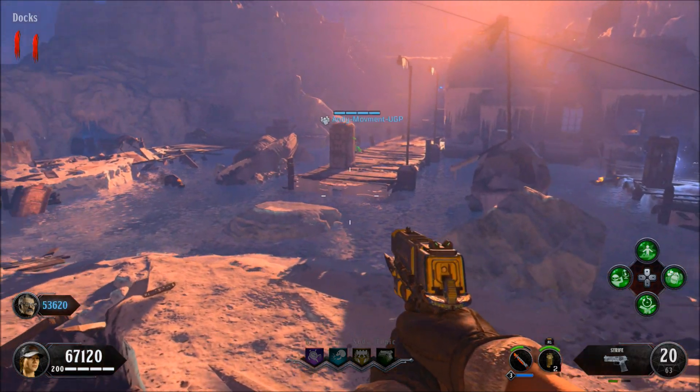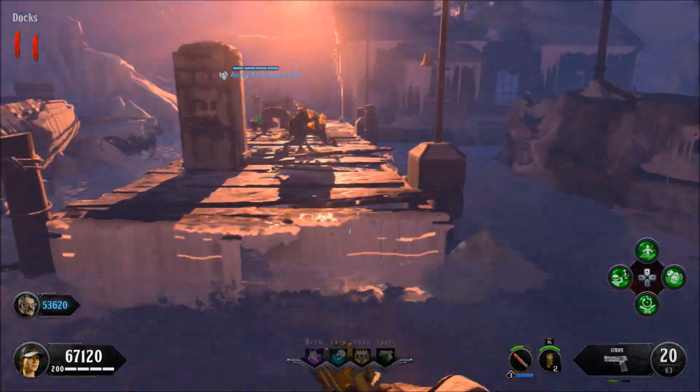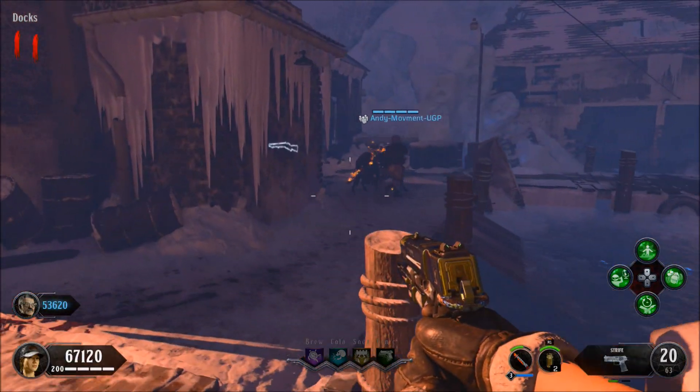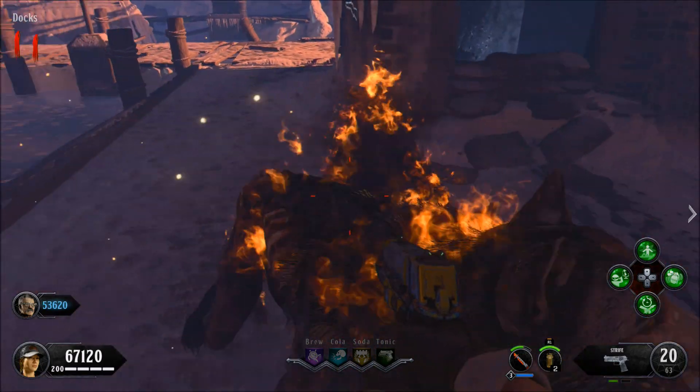The downfall to this glitch is the map is huge and there aren't really any spots where you can make the zombies pile up really close together. It's really only good for doing the easter egg and stuff like that, so it makes your easter egg hunt pretty easy. Apart from that, this has been CocoPox - drop a comment, subscribe if you found that helpful, and catch you guys in the next one. Enjoy, bye bye!